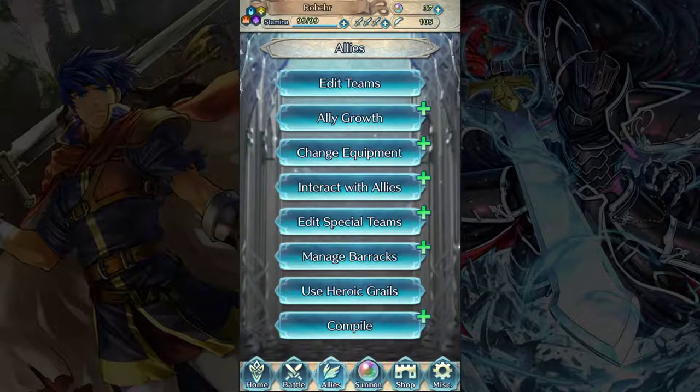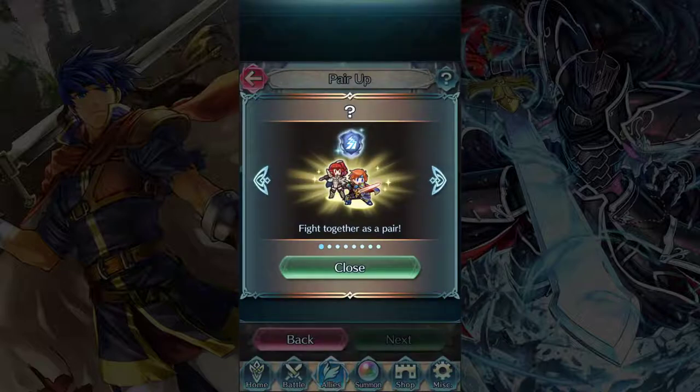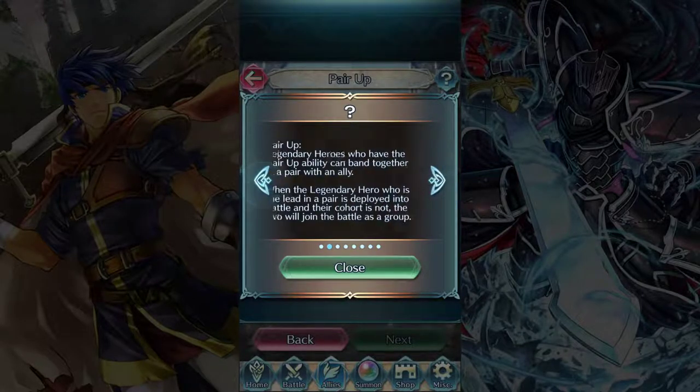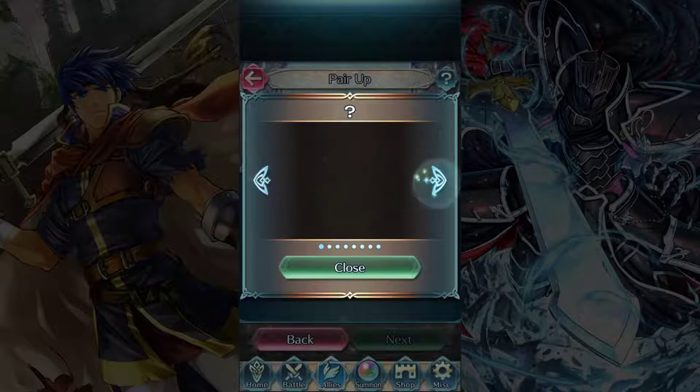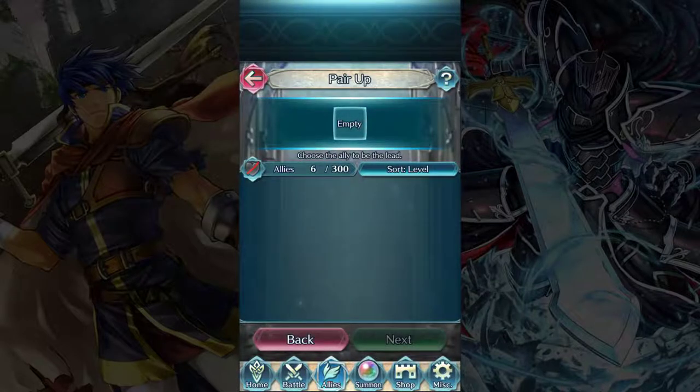Let's pick up where we left off with Interact with Allies. There's not really a whole lot to do in here, so we should go pretty quick. The first thing is pair-up. Pair-up is a feature that is only available to certain legendary heroes — anyone that has this symbol associated with them. Unfortunately we don't have any of those right now, and there's maybe like six or seven in the game at all that have this feature. So if you don't have legendary heroes, just ignore this — there's no point.